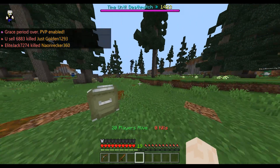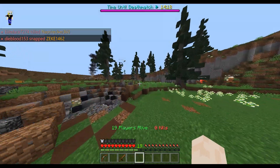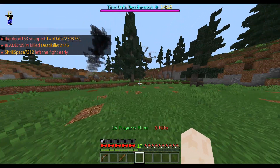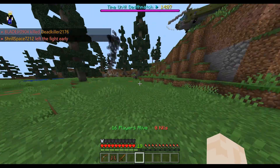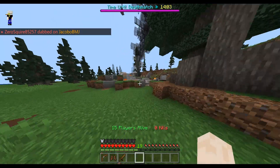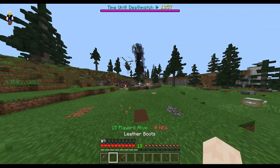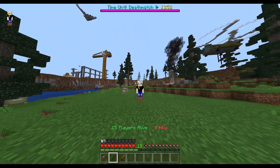Most people, when they run, they just hold down W and go straight, trying not to hit trees. That is not the true way to run. The first thing to do when you're running is to use X to check behind you, or the corresponding key. Do not turn around completely to look — that lets them catch up with you. That's very bad.